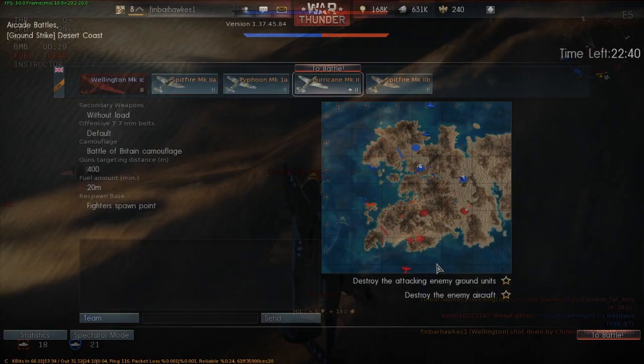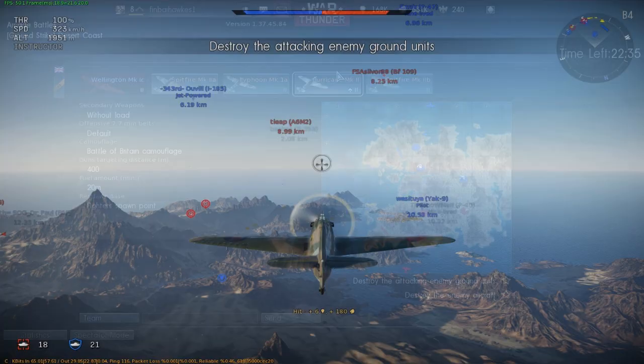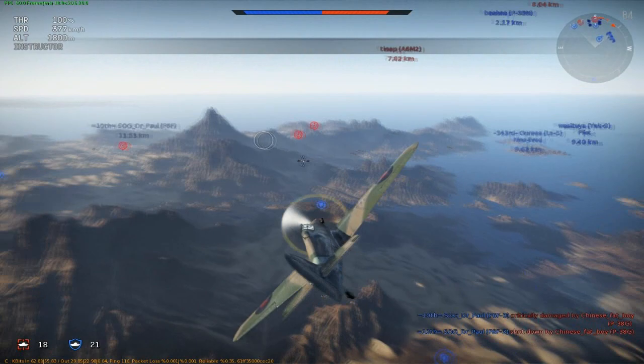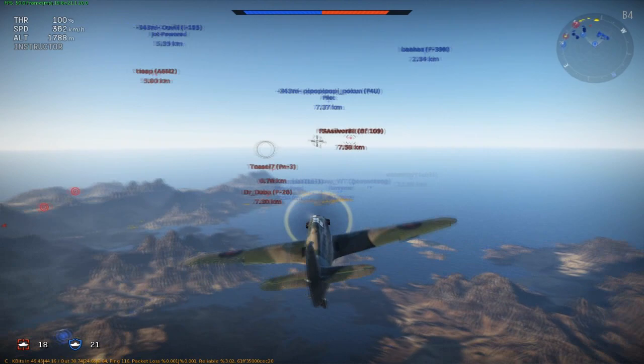I didn't do too badly - I mean, three ground units, it's not great, but they're medium tanks so I've helped my team out. I normally go from my worst plane up to my best plane and use my best plane last, so I'm going to save the Spitfire Mark 2B for last. I'm quite a big fan of the Hurricane - I think it's a lot more agile than the Spitfire, in my opinion. It dodges so much better, so you can just move out of the way really quickly, whereas the Spitfire's a bit slower.